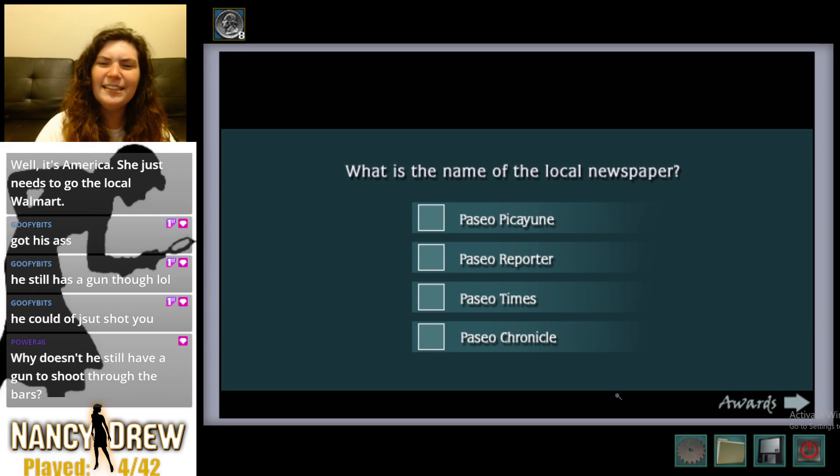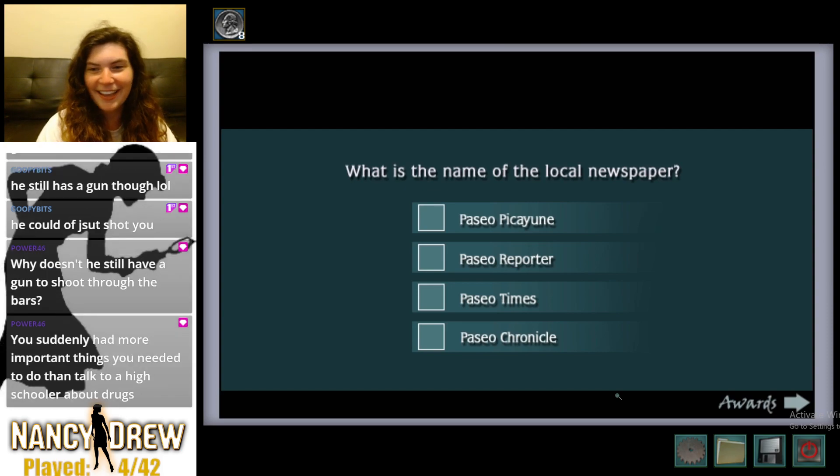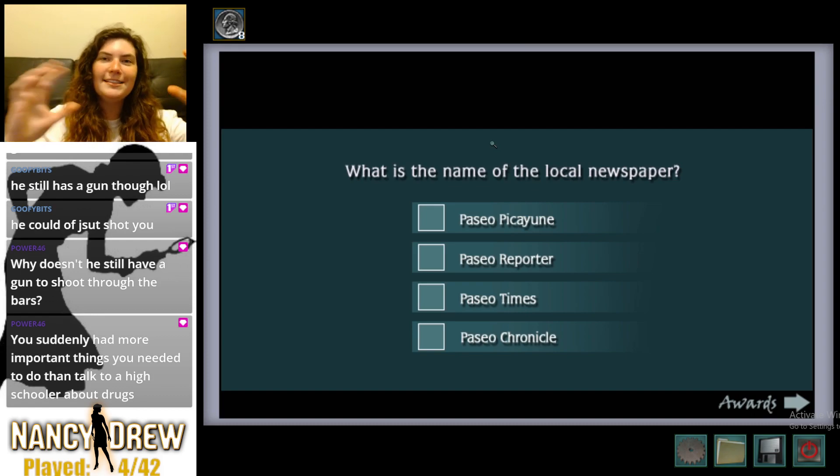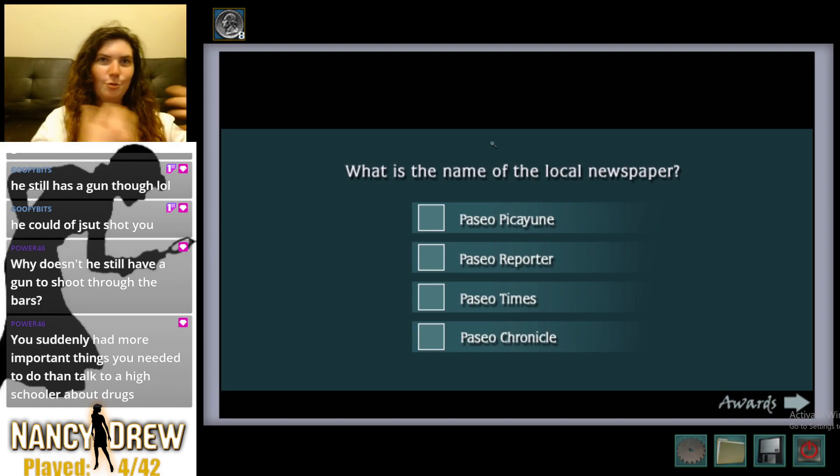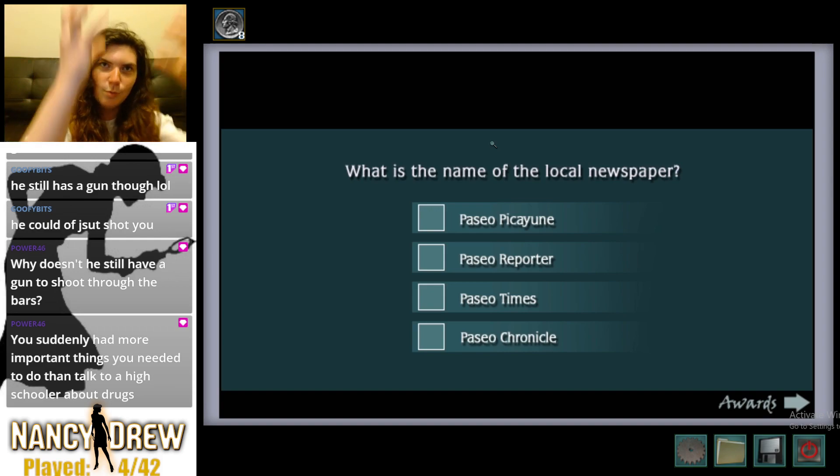He still has his gun — he could have just shot us through the bars. That was very nice of him. Oh, it's quiz time! What's the name of the local newspaper? You know that scene in Friends where Phoebe puts on all the jewelry and then she runs out of the jewelry shop and the cage comes down? That's what this reminds me of — this is like a jewelry shop jail cage that Aunt Eloise has installed in her home! How rich is Aunt Eloise the school librarian? Was she in on it?